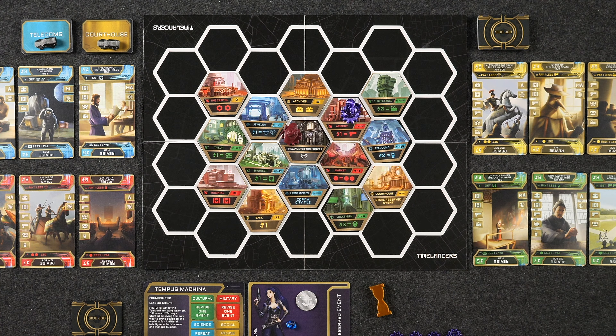Since I am the first player, I have the first player token. On your turn you get three movements on the board as well as on your time machine. When moving on the map, one movement will move your character piece to an adjacent city tile, allowing you to take the action at that city tile — for example, the armory will allow me to spend one money for a gun, which is a resource.